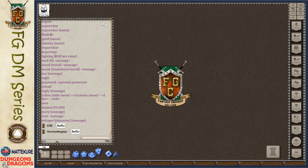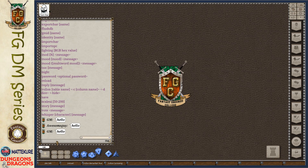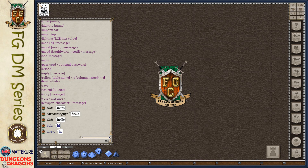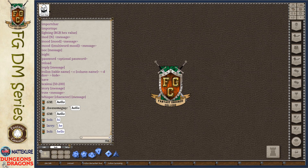The second command is slash identity. This allows us to temporarily assume different identities. For example, if you want to pretend you're speaking as Bob, you can do slash identity Bob, and that creates a little Bob character in the bottom bar. If you say something, it will be said from Bob. You can create multiple identities — for example Bob and Larry — and switch back and forth between them using your mouse. If you want to clear them out, just right-click and remove.